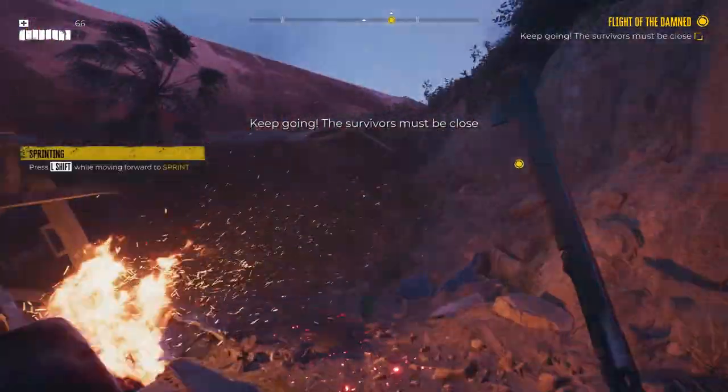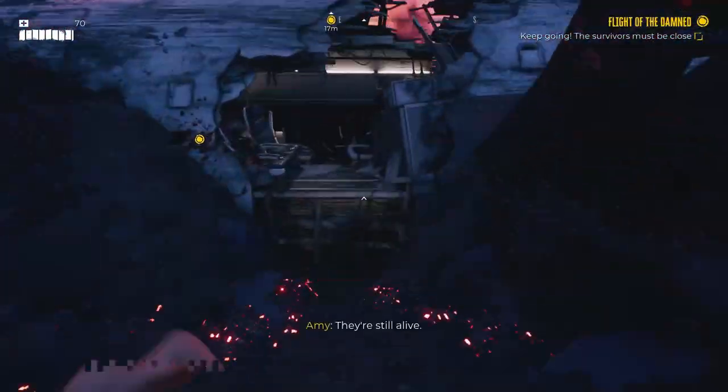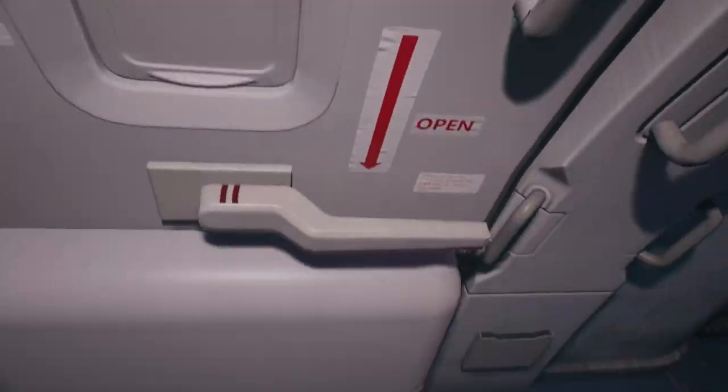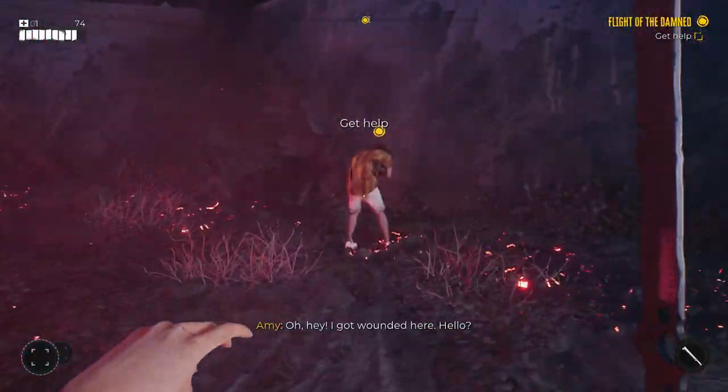Jump back down and find your way through some more tunnels, then back up into the plane. You're just going to turn left, open this door, and you go straight into a cut scene. Once you get through that cut scene, you're going to have a pretty scripted combat tutorial.